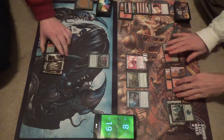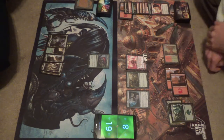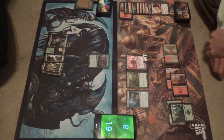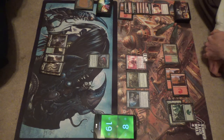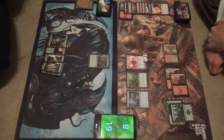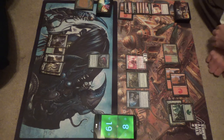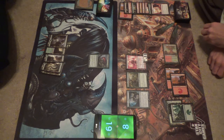The mana base in this deck is not what I would have it as — I am missing cards for it. For example, I don't have the playset of Rootbound Crags. That's just how it is right now. Slight budget version, with Chandra out. I don't know what Chandra's price is right now, but I can't imagine she's doing poorly.